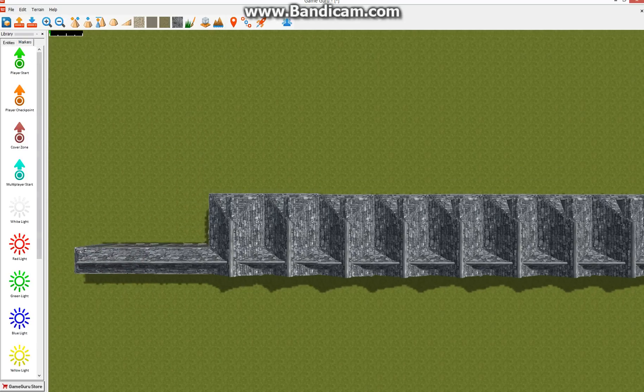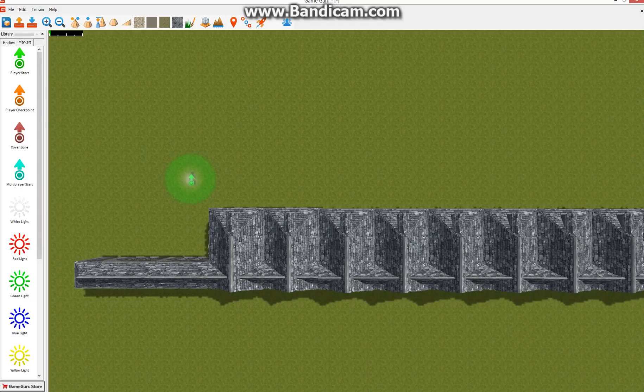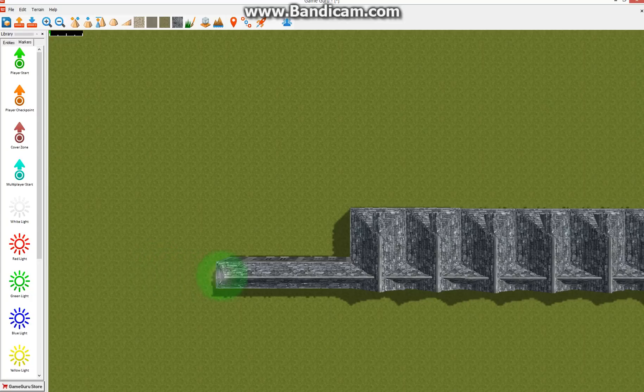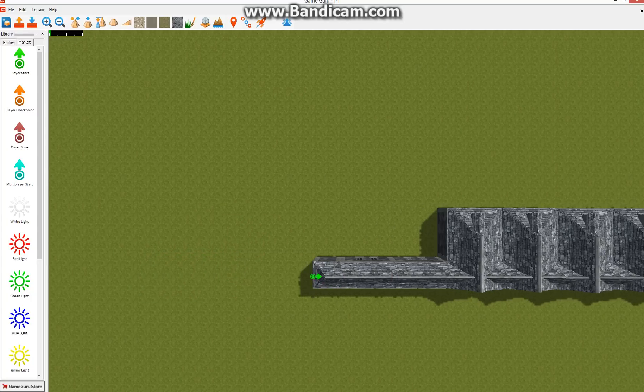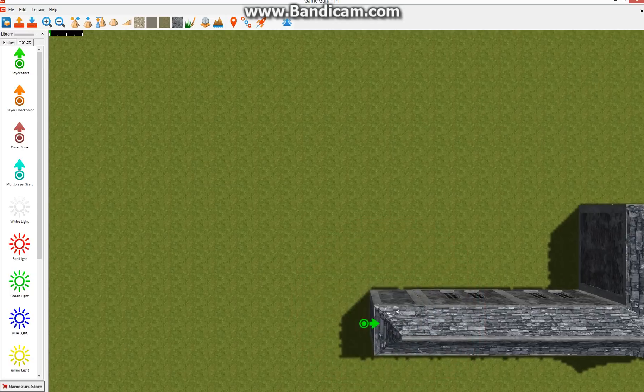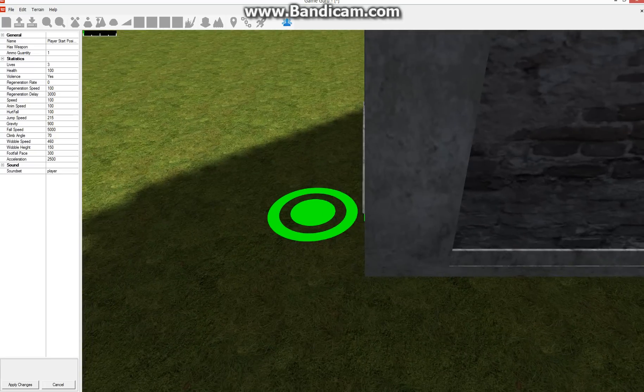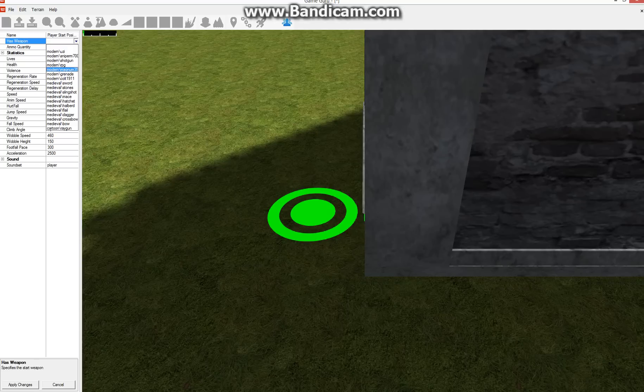Switch over into your markers. Place the player start wherever you want the player to start — let's have him start there. Now let's head into his properties and modify what he starts with. For this game I'm going to give him a shotgun.